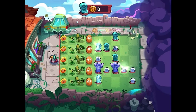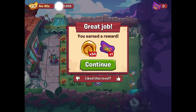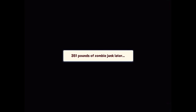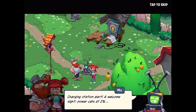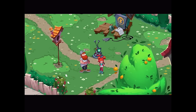We get a ton of gravestones. Getting over 50 coins and some good rewards — I could get double if I watch an ad, but maybe later. 351 pounds of zombie junk later — charging station alert! Power cells at 2%. Rest up little buddy, you've earned it. While Mo charges, Crazy Dave will brew up more of his secret plant formula at the workbench.